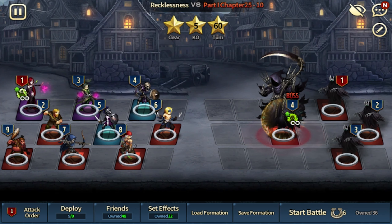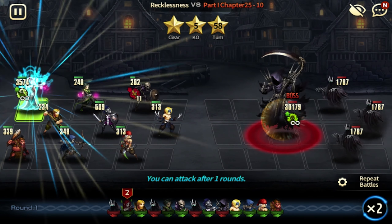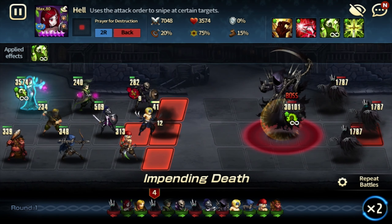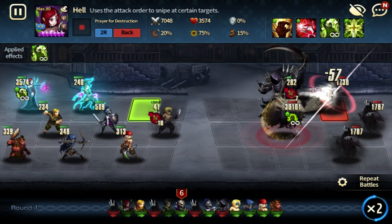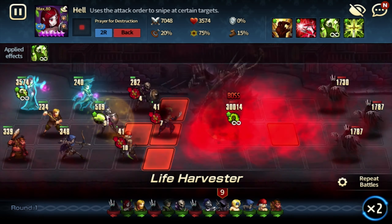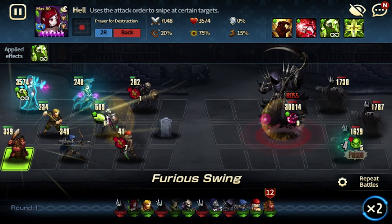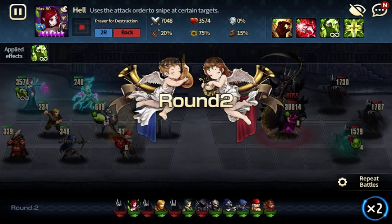That's pretty much it — just a double attack. The problem with this is that you don't often put Hell with double attack, like if you're going to use Hell in arena you're gonna have a fight or shield rune. Which is why I stopped farming this stage, because I didn't like having to switch my runes with Hell.